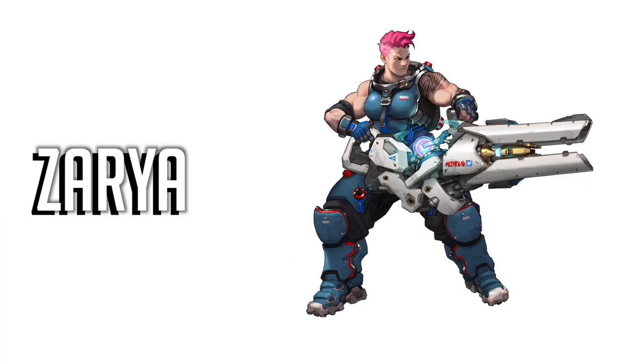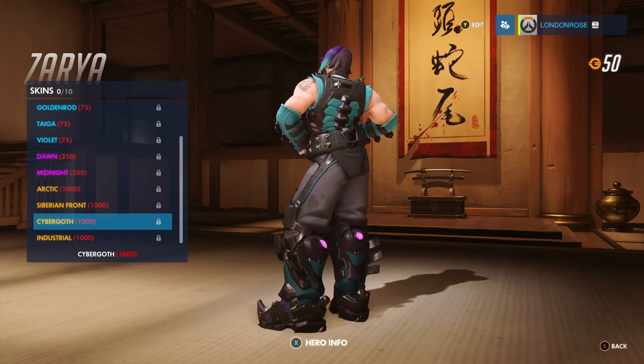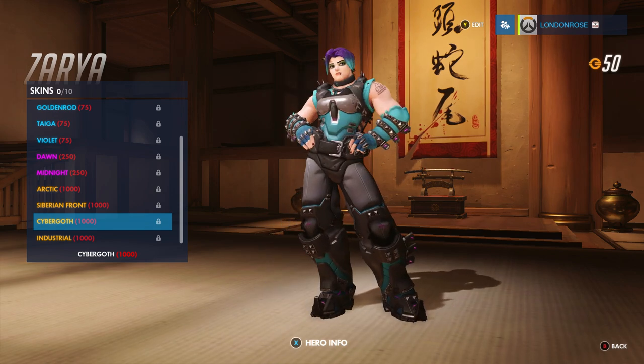Zarya already looks pretty punk with her bright pink hair, but if you want to push her style that bit further, you can give her the Cyber Goth outfit. It colours her hair purple with green tints to match her armour, as well as adding studs and straps to everything, because that automatically makes it cooler. Of course.